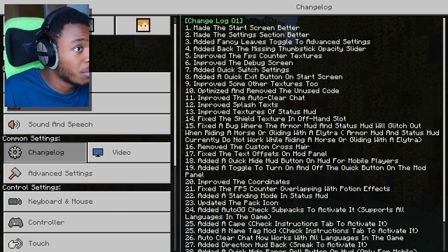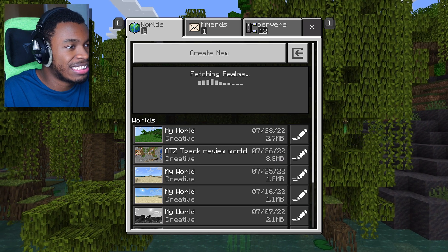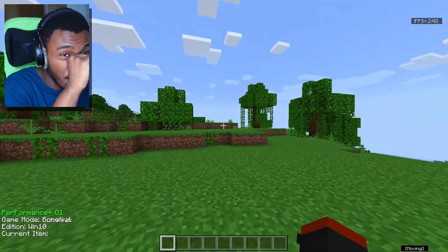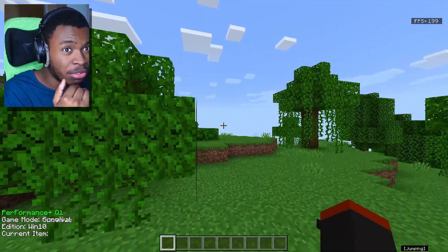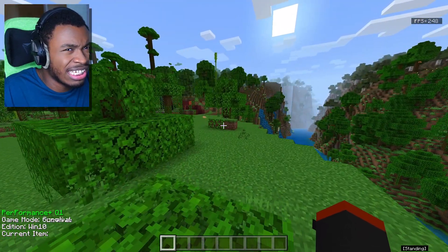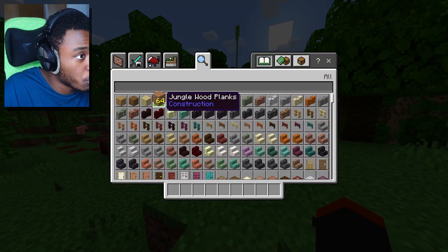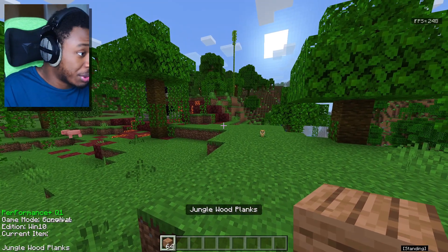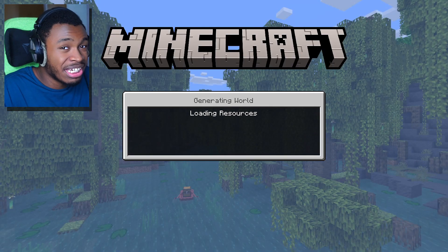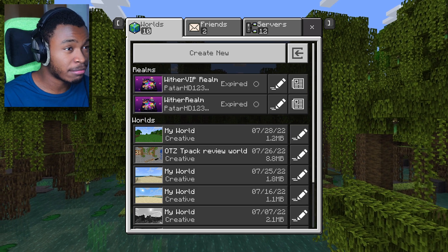I love that it has recommended settings for better FPS right there — you can take a screenshot, go into video, copy the same settings, and get the job done. It's got hide hand, hide head on top, and a changelog. In the world, it has a little FPS counter on the top right which looks accurate. On the bottom left it shows your game mode and Minecraft edition. I'll give this a C — it's not bad, and from the feedback I've heard, it helps.